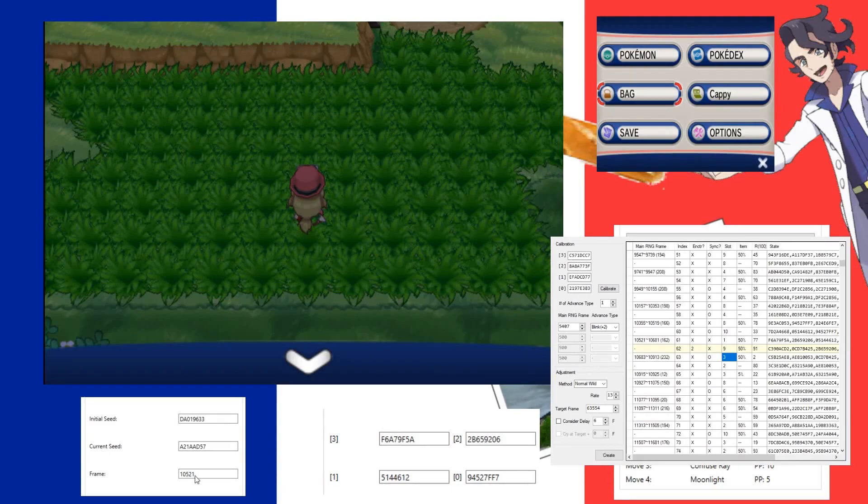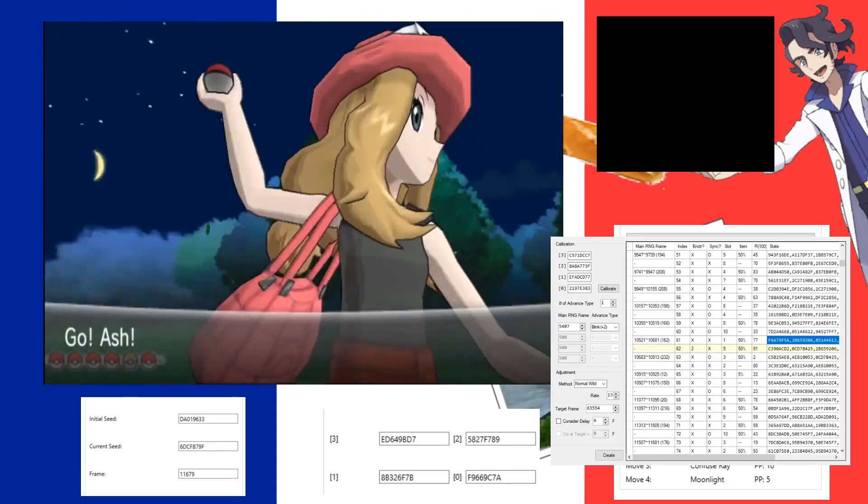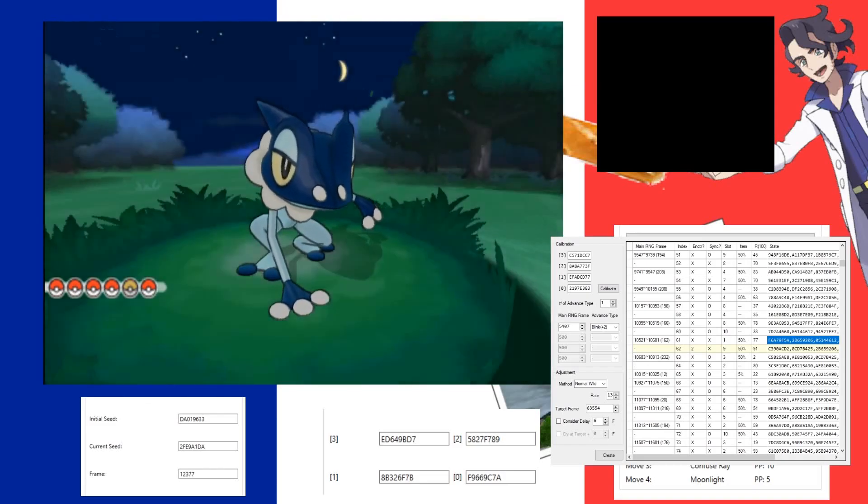We're back, at frame 10521. Our TinyMT seeds are all here and they match up exactly with our tiny timeline — so you know your timeline isn't off. We're at 10521, so I'm going to hold down Z to close the menu. Now we're at 10523, which is the earliest possible frame we can move. Make sure you are using the D-pad and not skates. Now we will turn — and we should see an encounter. The screen started darkening and your character didn't take another step — if you take another step you know you messed up — but there we go, a Croagunk.